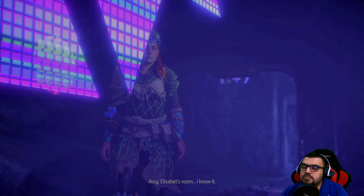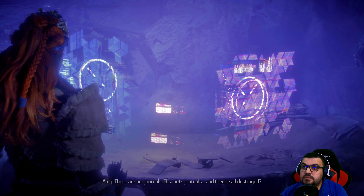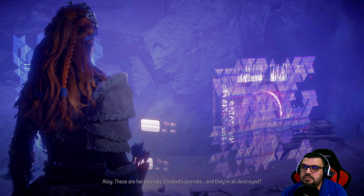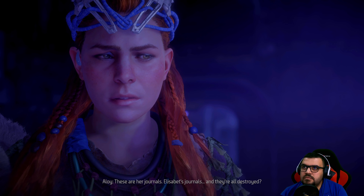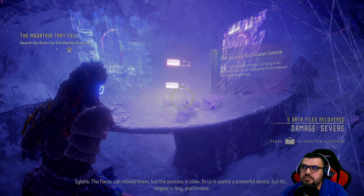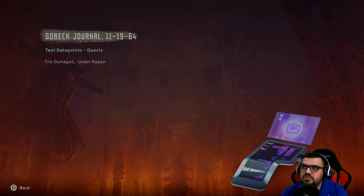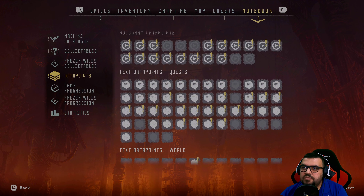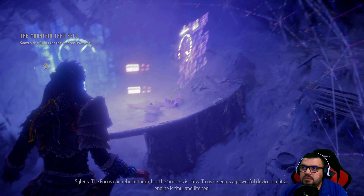Elizabeth's room — I know it. She didn't even get a chance to unpack. These are her journals — Elizabeth's journals. And they're all destroyed? Scan them. The focus can rebuild them, but the process is slow. Sovac's journal — file damage and repair. It also seems a powerful device, but its engine is tiny and limited.